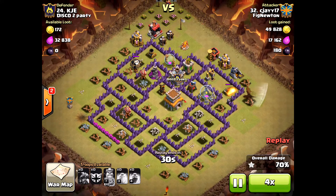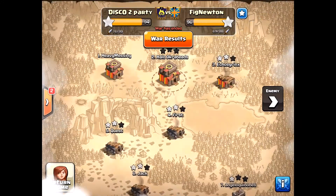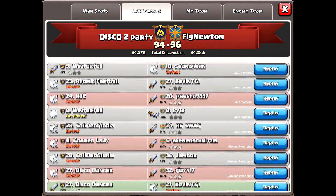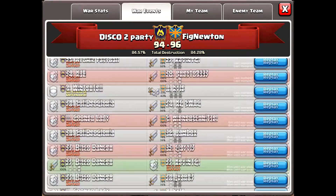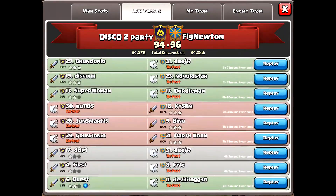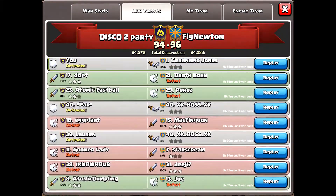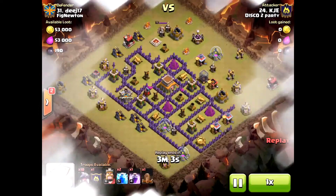It's all about giving the air defenses the time necessary to take out those dragons. Because even with a solid attacker — even though this guy was not solid and did badly on spell placement — a well-defined base will give you the victory, or at least prevent the three-star. That's the important thing: holding off the three-star. For this attacker, Fig Newton, to get the three-star on KJE, it took four attacks. Very impressive work from KJE.